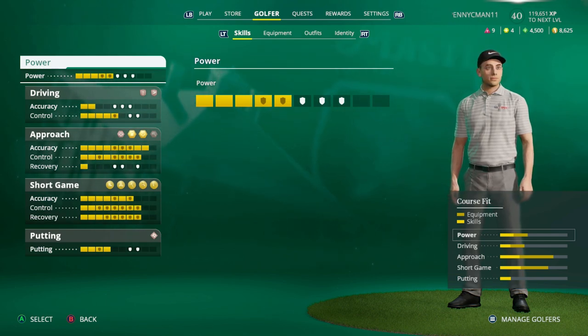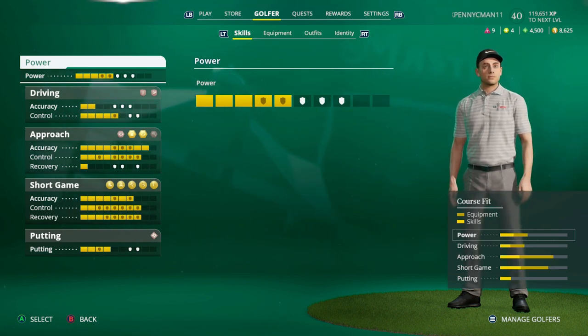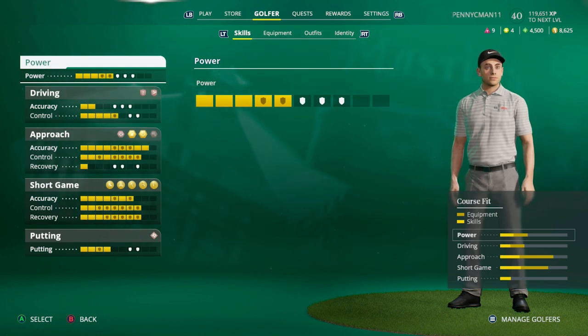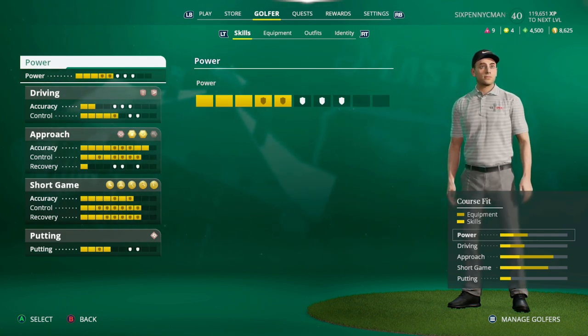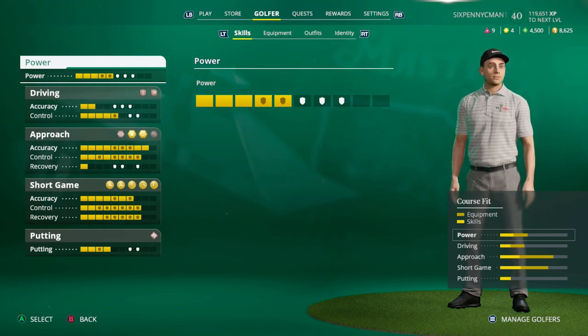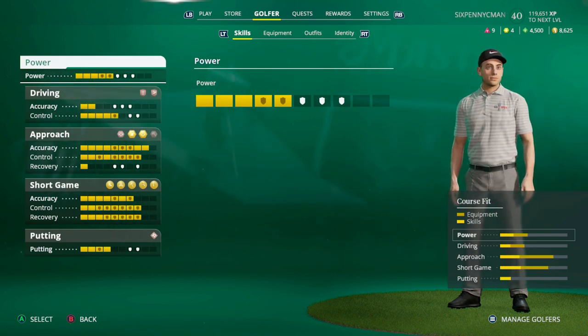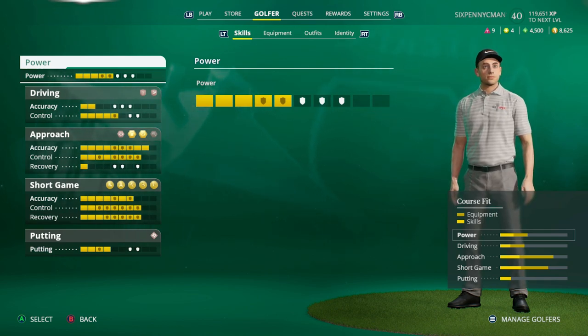There is a full skills overview on where and how to upgrade your golfer, and how to unlock and upgrade shot types. Looking at the bottom right of the screen, it shows your overall stats and course fit — basically showing your overall stat and skill allotment based on your golfer and the equipment boost. In bright yellow are your skills alone; with my equipment boost applied — legendary club specs for irons and wedges — I have a big additional boost.